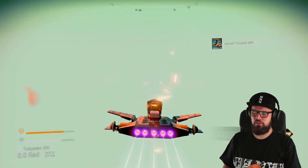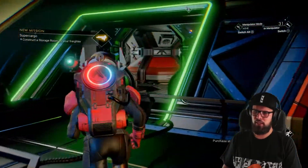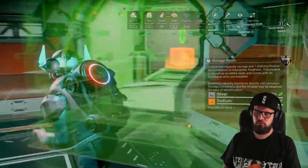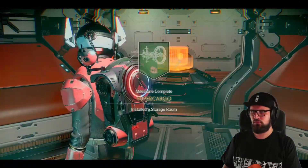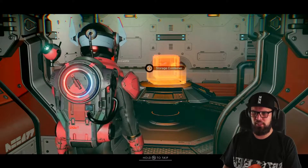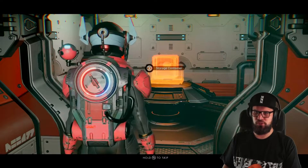Once you feel you have enough sodium, make your way back to your starship and fly towards your capital ship. Aboard, return to the buildable area and build the storage room where you desire. Once done, the Supercargo milestone will be completed, rewarding you with the interstellar scanner plans and two salvage frigate modules.